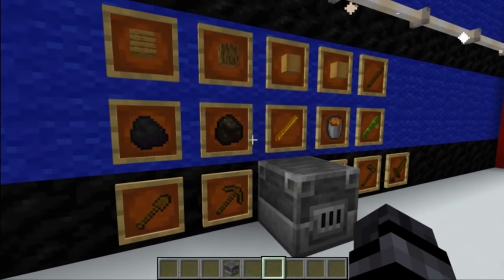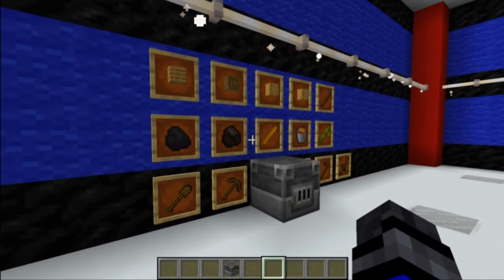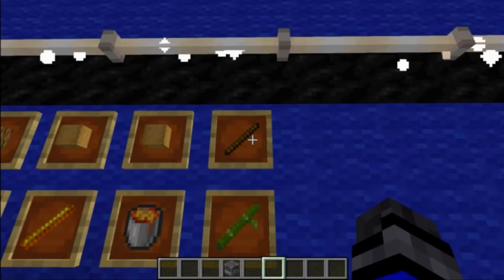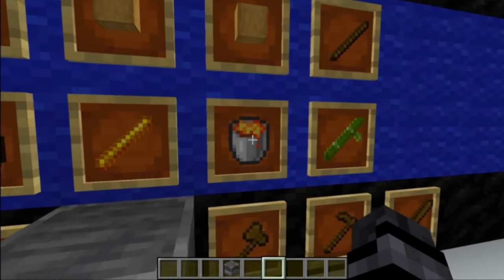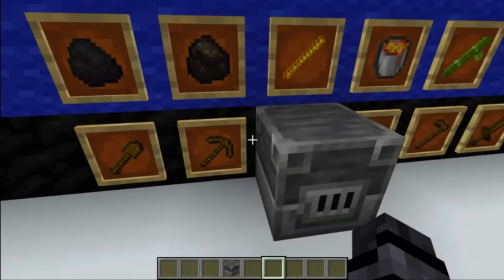Here we are looking at a list of the fuels that we can use inside the Blast Furnace, which is the same list of things that we can use in the actual furnace. We can use all the variations of the logs, sticks, bamboo, bucket of lava, blaze rods, charcoal, coal, and all the wooden tools.